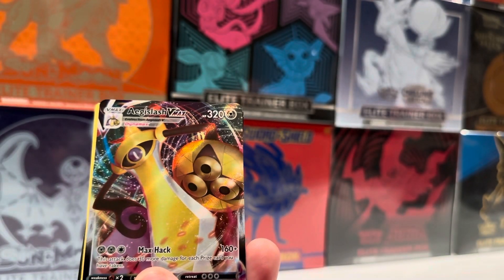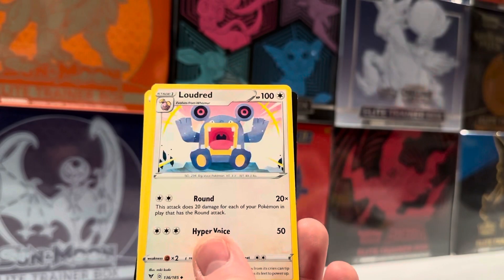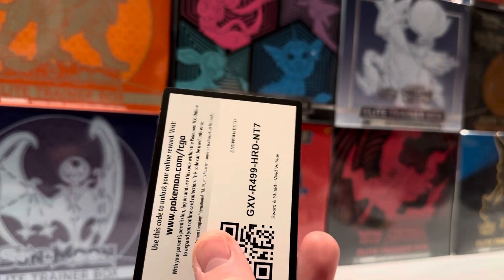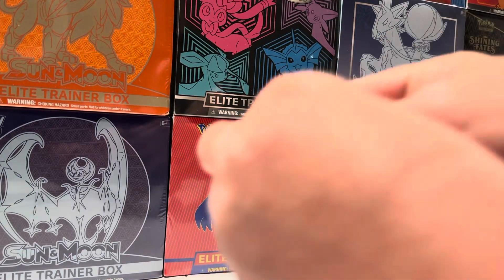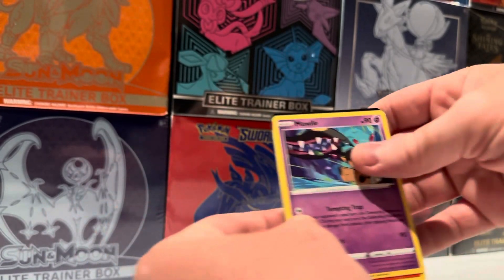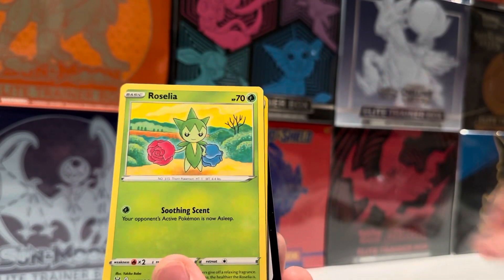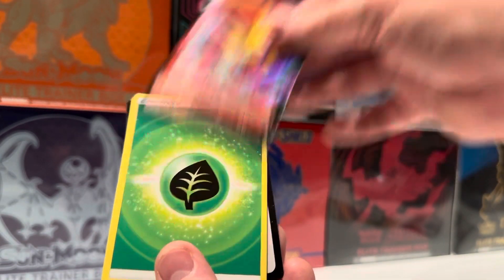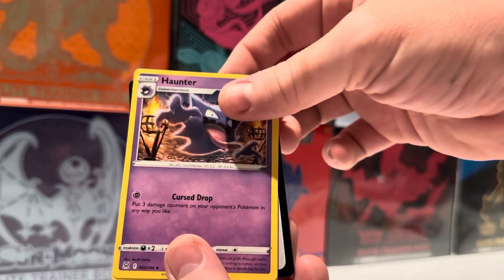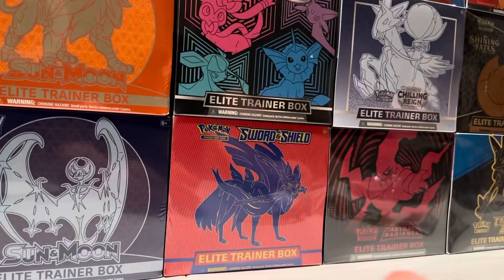There we go — how about that in the first pack? I'm going to go to the side. Why don't you sleeve that one? Code card for you if you want it. Lost Origin is up next. Not much to pull from Vivid Voltage, but Lost Origin is a lot different — there's a lot of good hit cards you can chase down on this one. Gift Energy. At least they got two cards in the first two packs. A little V and a V-Max — it's not too bad.